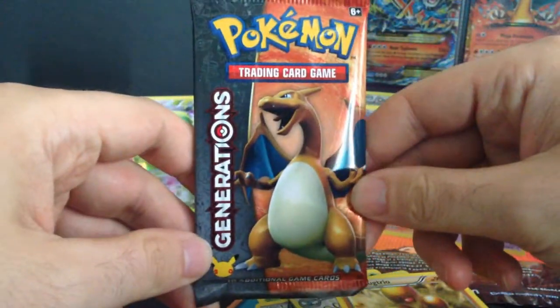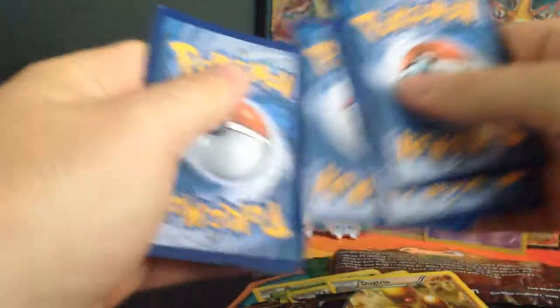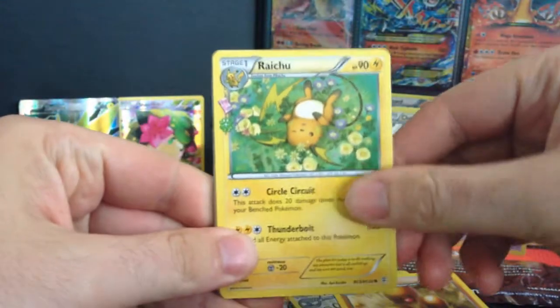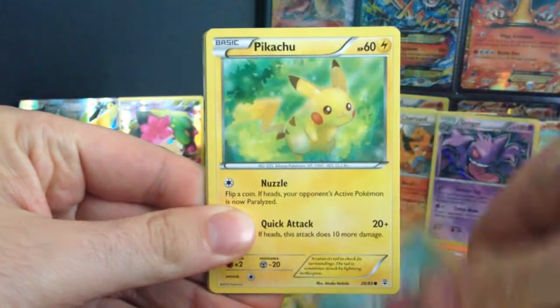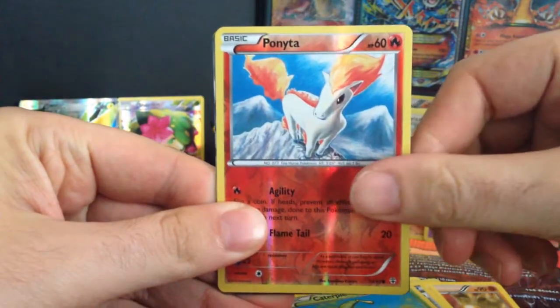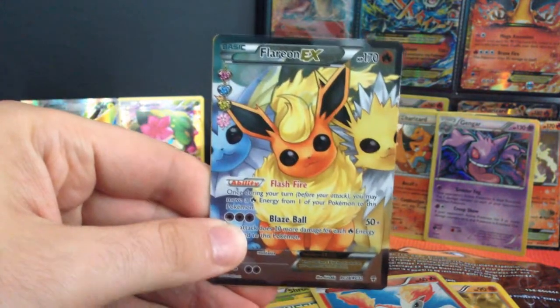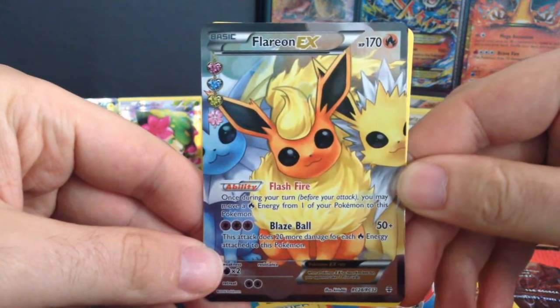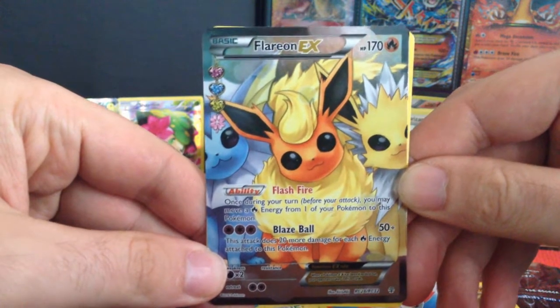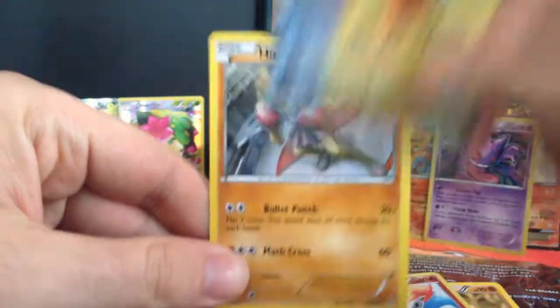Our last pack — come on Charizard! Can we pull a Mega Pokemon or a Jolteon? Jolteon would be good — we've already pulled a Jolteon but I wouldn't mind having another. We got a Raichu, Olympia, Pokeball, Grass Energy, Geodude, Pikachu, Caterpie, Ponyta Reverse. We got a Flareon EX Full Art — yes! This is our first Flareon EX Full Art. Flash Fire: once during your turn you may move a Fire Energy from one of your Pokemon to this Pokemon. And it does Blaze Ball — 50 plus 20 more damage for each Fire Energy attached to this Pokemon. Interesting. And a Hitmonchan.